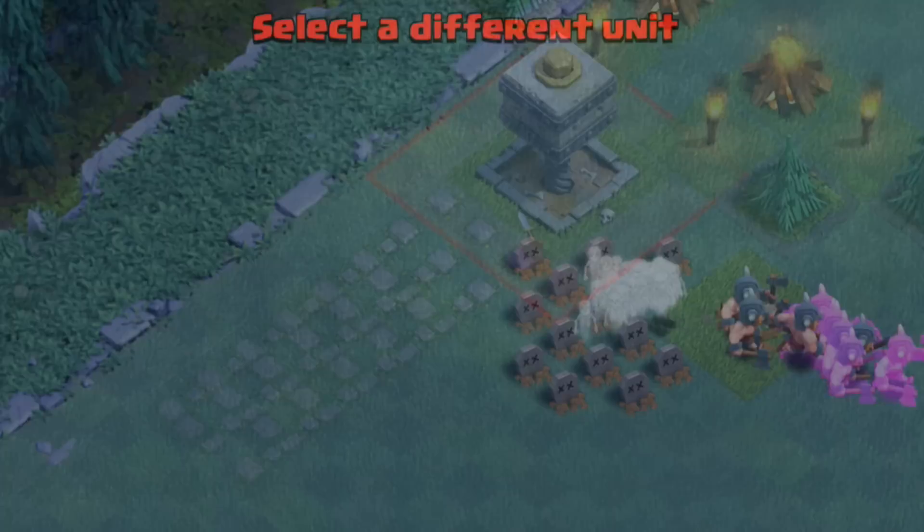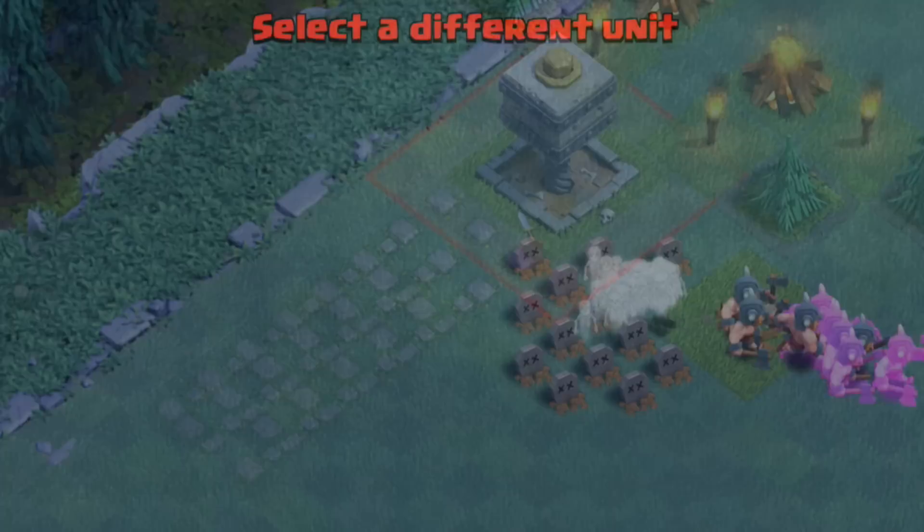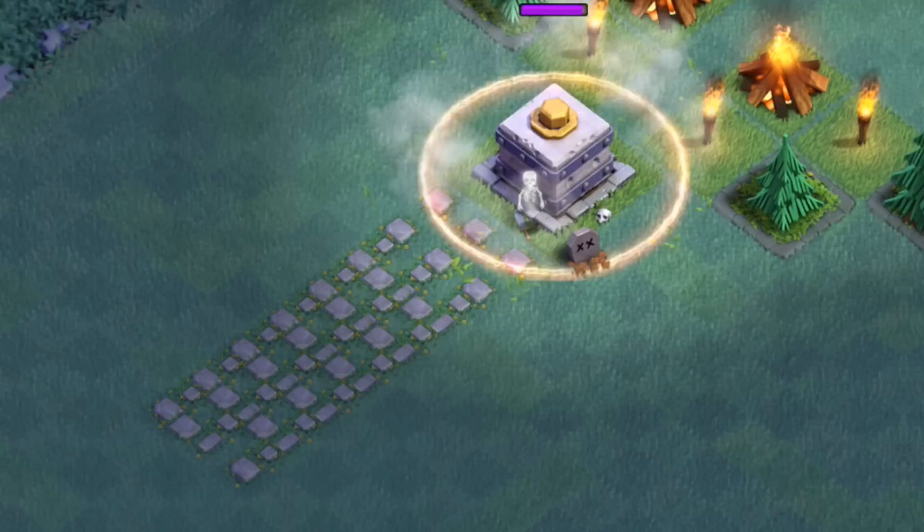So we're going to roll through individual attacks as we have our little Crusher Temple set up right here. Each unit will get a chance to go at the Crusher. The Barbarian, whether it's 1 or 60, is not going to have a lot of luck.